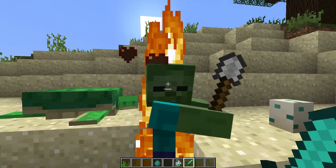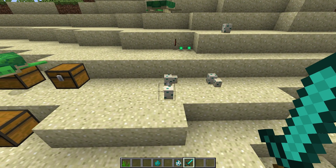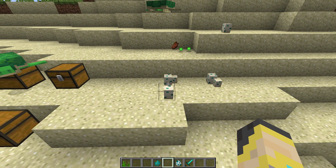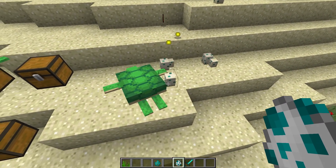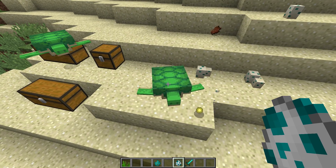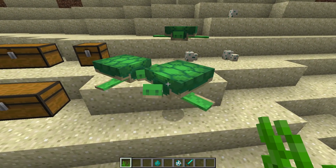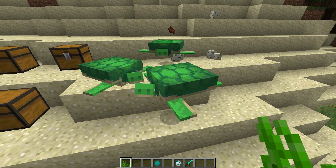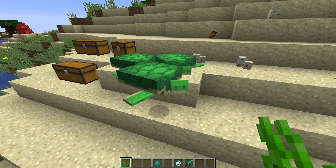According to the wiki page, zombies will seek to destroy the turtle eggs, but this guy doesn't seem to really care for some reason. I am in a snapshot and I have seen these guys kill turtle eggs before - maybe it's something to do with me being in creative. Turtle eggs take a little while to hatch. Once they hatch, something interesting happens: this beach right here becomes the turtle's home beach.